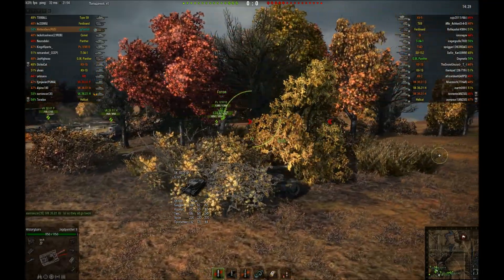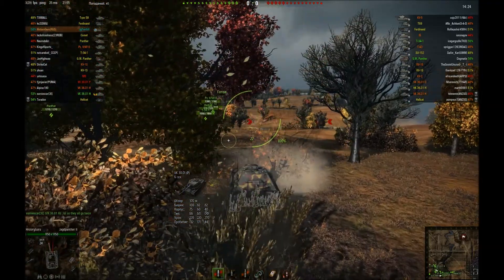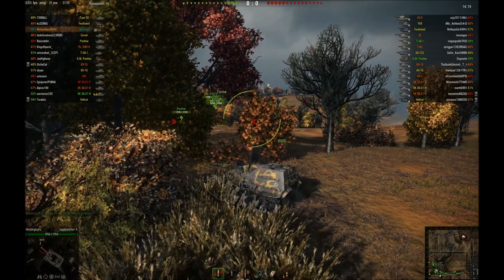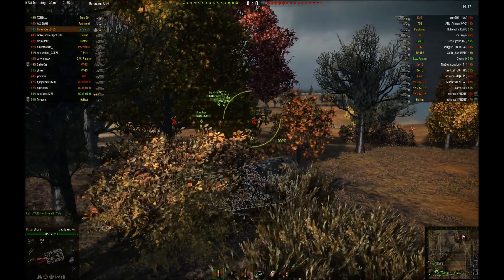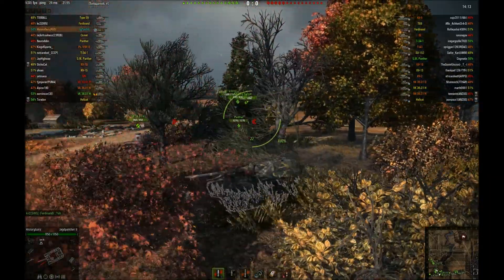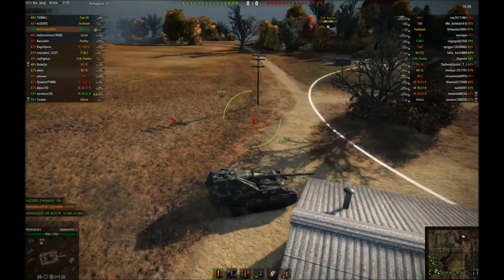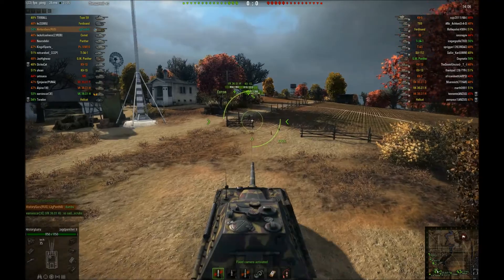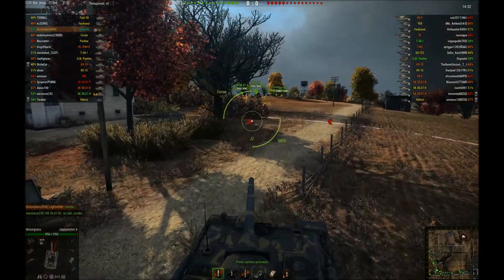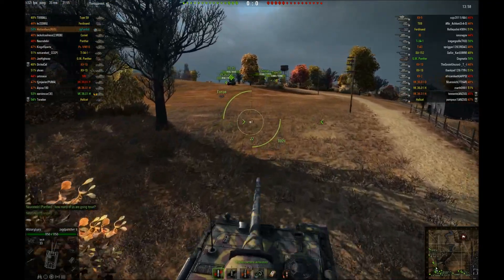Meanwhile, as you can see, that platoon didn't stay at the base — they decided to go to town. I'm watching to see how far they'll push. At this point I decided I'll support the line, and the good thing about this tank destroyer is that it's fast and can move between flanks much faster than the Ferdinand.